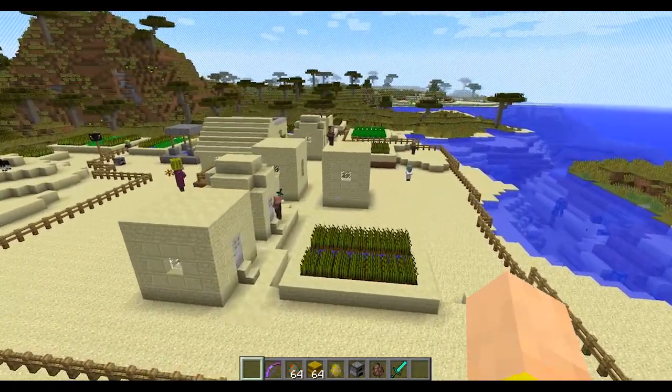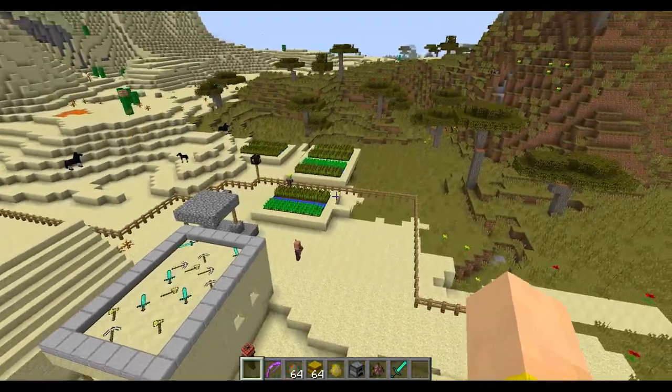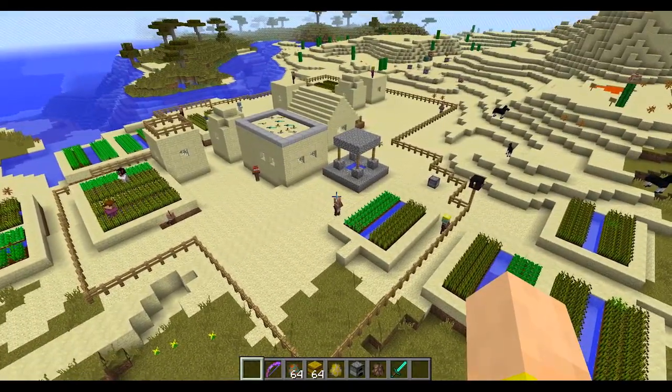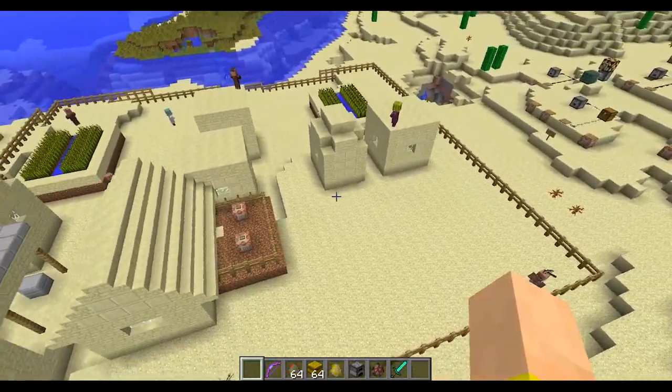The fill command, which allows you to fill up a huge area of cobble or get rid of one by replacing it with air, normally could only do about 4,096 blocks. They've actually expanded that to 32,768 blocks, so now you can clear out a whole area very easily with commands.